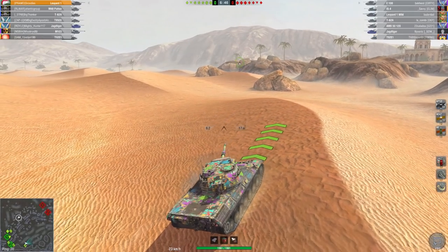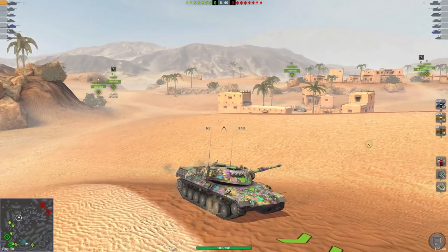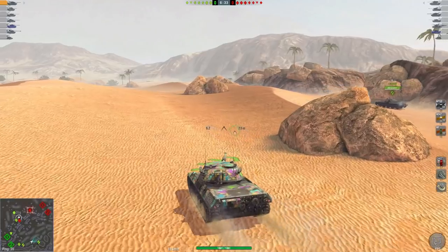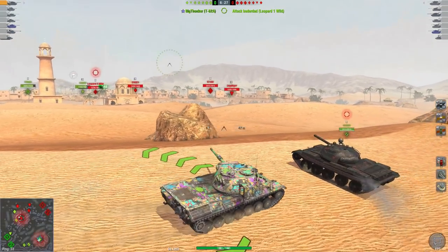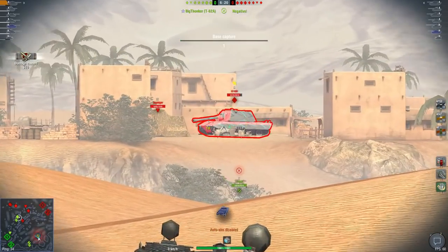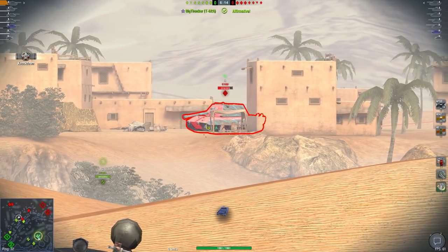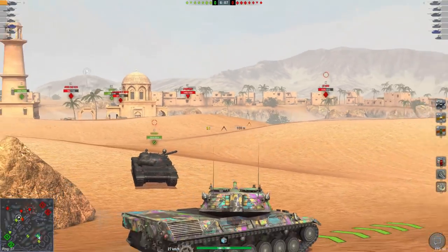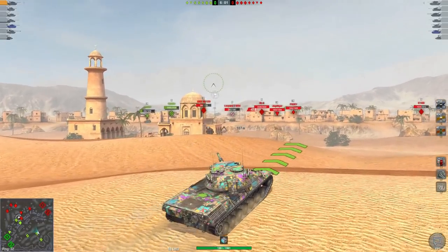They've got T-92, T-62A, fast tanks, but also an E100 and IS-4. I notice my team is splitting, so I'm not going to push immediately — if I push too far this tank is not very forgiving and they've got big guns. As soon as I see them spotted, I aim for this guy's front track wheel — there you go, tracked him. Now I know he has one repair kit left. He had two repair kits, so that's a smarter player, but now he has absolutely no repair kits. It's going to be very easy to track him and take him out.